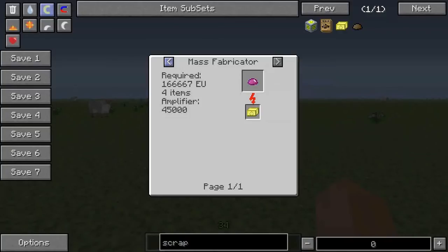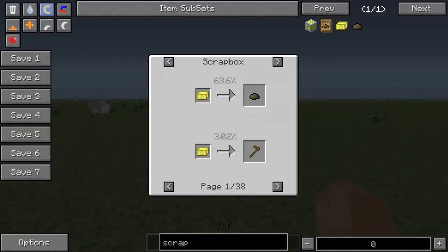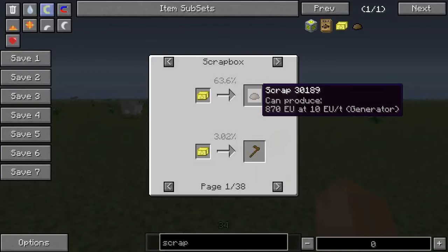This is significant. Check it out — one of 38 pages, and I can guarantee you the last page has two recipes. 38 times two is 76. There are 76 items that are renewable automatically because of the scrap box, whether or not they were already renewable in the game is irrelevant — they are now renewable.